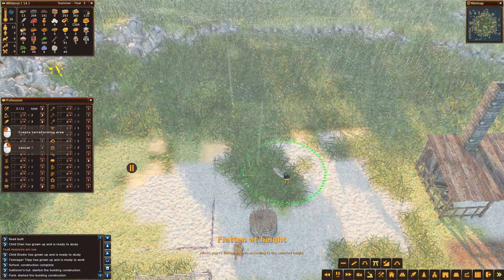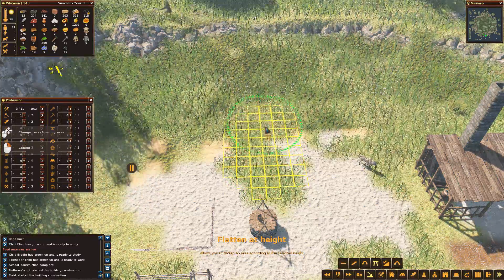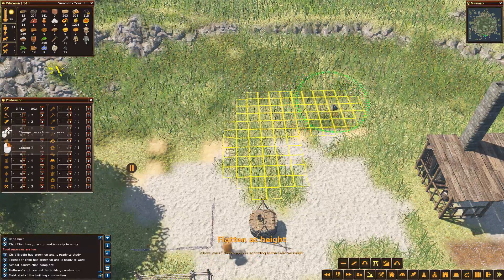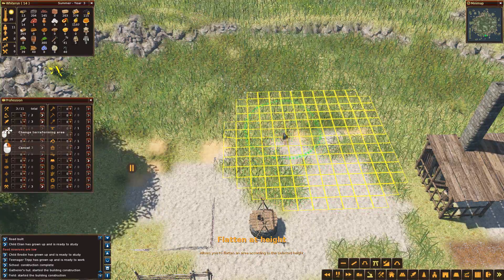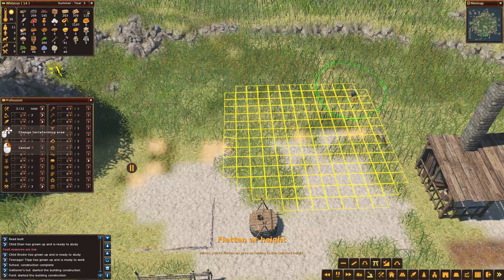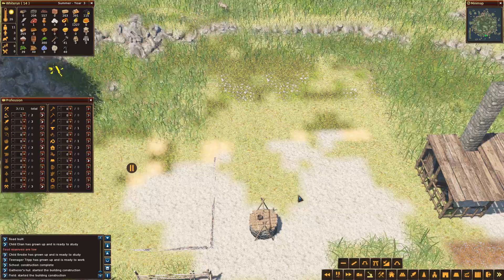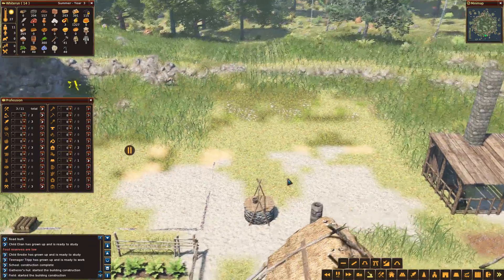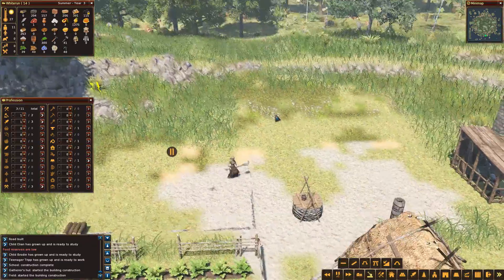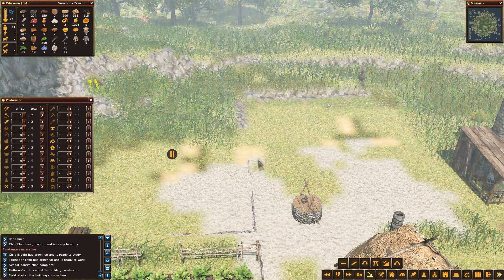We want to take a piece of land at that height and take it out to about there. Might need it just one back maybe. That should do. And there's a sort of natural dip around there where the road will go up, so we'll make sure that there's a nice slope.